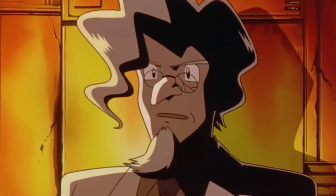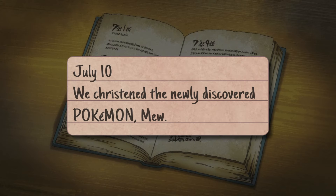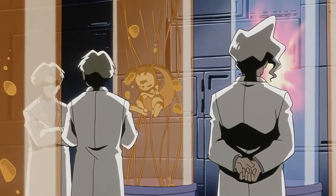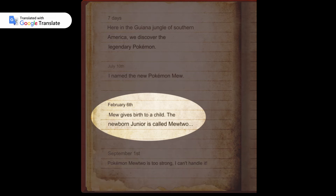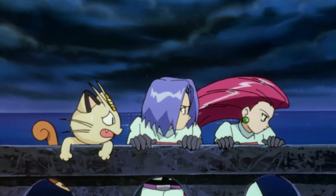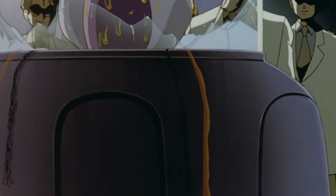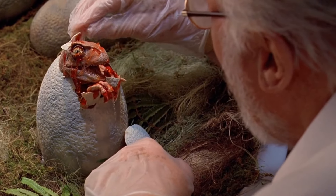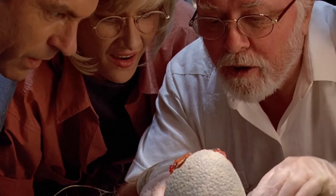But this is the journal of Dr. Fuji, the lead scientist in the Mewtwo project. Even though his other journal entries use colorful language, it would be strange for a scientist to describe this process so abstractly — and frankly, incorrectly. Even the original Japanese is worded to imply the literal interpretation of Mew giving birth to Mewtwo. So what this journal entry could have originally meant was that Team Rocket already had a Mew in their possession and used it to give birth to their genetic experiment, which aligns with how the dinosaurs were created in Jurassic Park and matches how real-life cloning requires a surrogate mother.